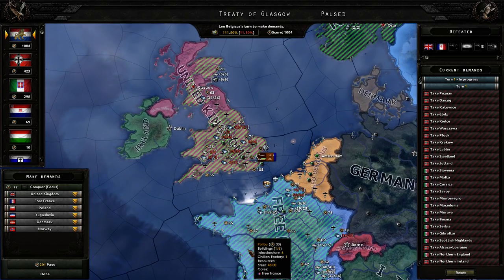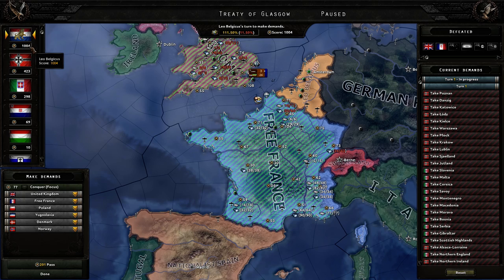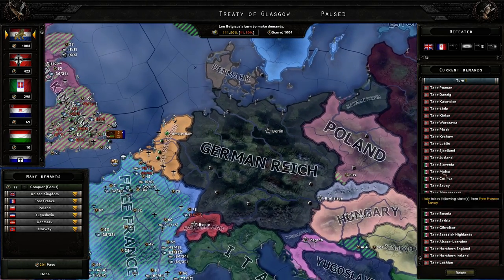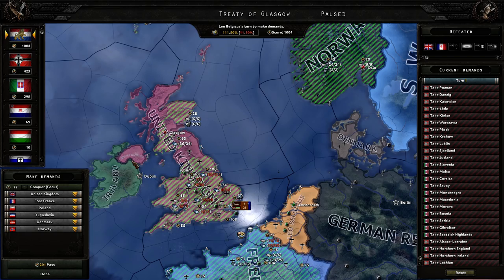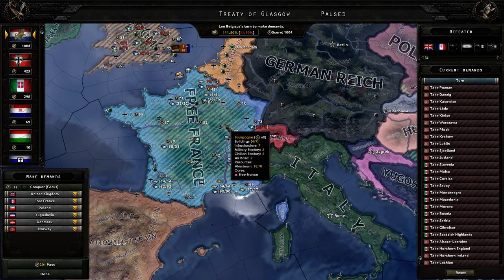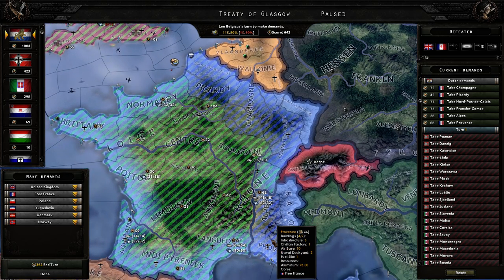Treaty of Glasgow — so we got Plymouth down here, and that proced the peace conference. We've got a ton of war score. But Germany being Germany, and so did Italy — Italy took the Scottish Highlands as it typically does, and Germany takes and annexes Alsace-Lorraine. This kind of makes me upset. Same old stuff happens here — I'm going to try to take as much as I can for myself.